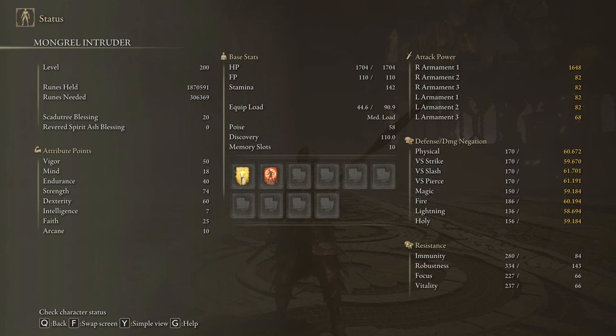In order to obtain the max performance of this weapon and to have an optimal build, we are going to use 50 on Vigor, 80 on Mind, 40 on Endurance, 74 on Strength, 55 on Dexterity, and 25 on Faith. Golden Vow and Flame Grant Me Strength are going to be our main buffs. And once again, we are going to be using our Scadutree Blessing on level 20.